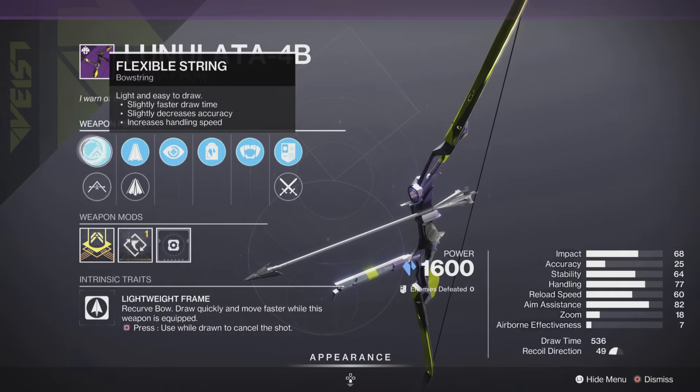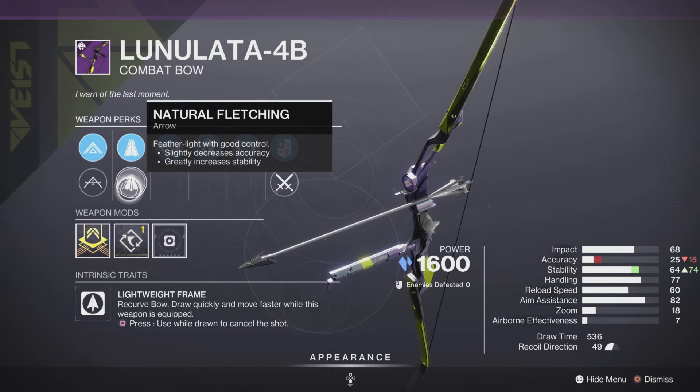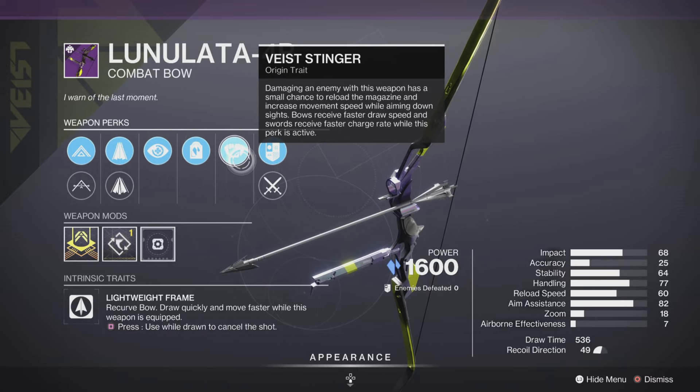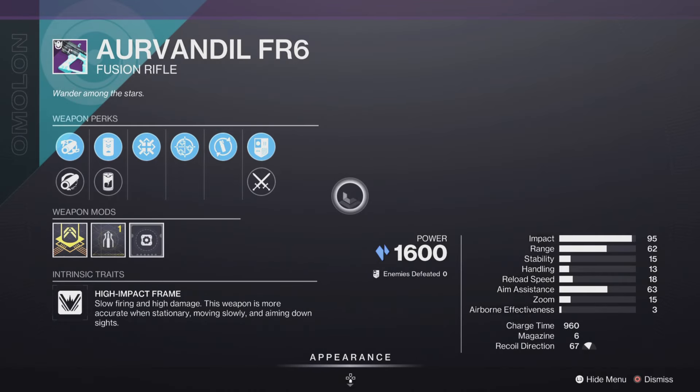First off we got the Luna's Bow with a draw time masterwork, with flexible string, high tension string, helical fletching, natural fletching, as well as No Distractions, Headstone, and the Vice Stinger origin trait.